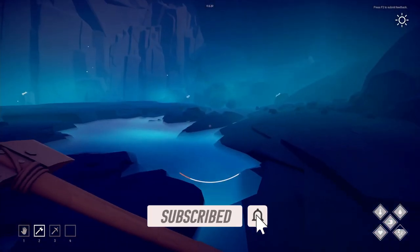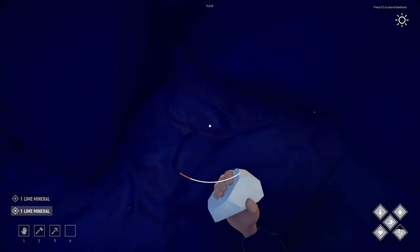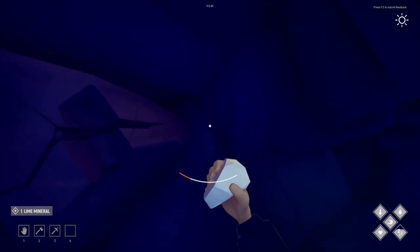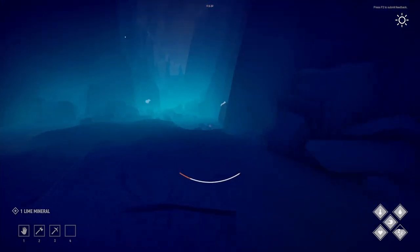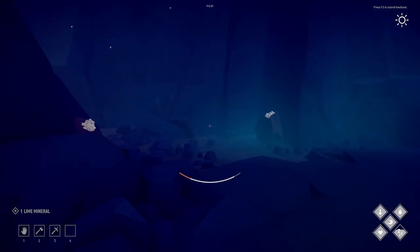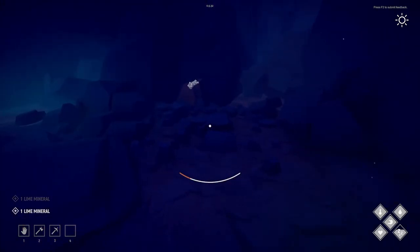I'm starving — let me eat some of that delicious cooked food. Look at all of it! Grab the lime mineral — these stack to 10, perfect. We'll go back with like two or three stacks, taking everything we can. I think the glue recipe was something like 2 lime, 4 ash leaves, and 1 resin — so with this I'll make at least one glue.